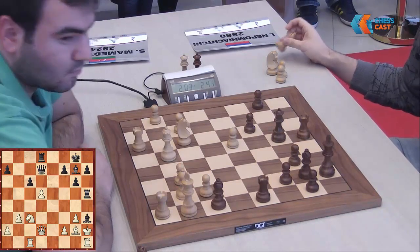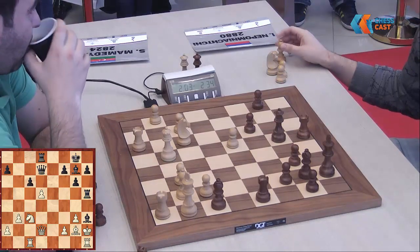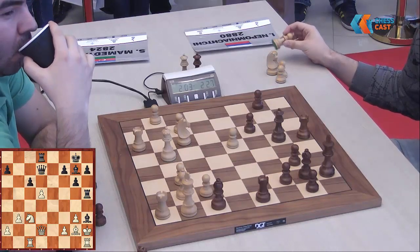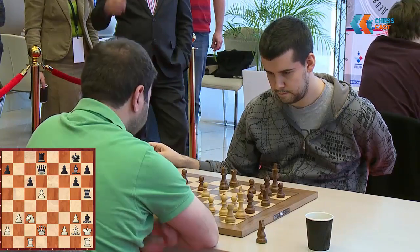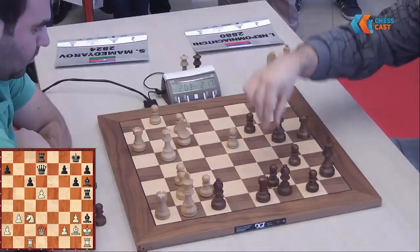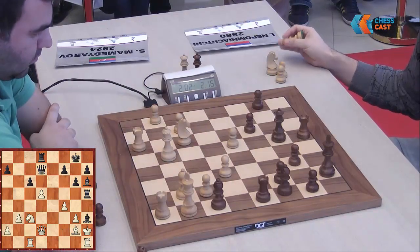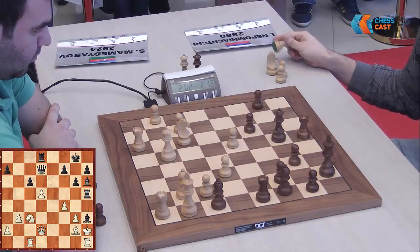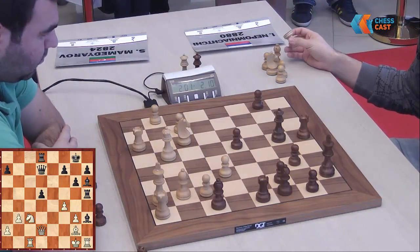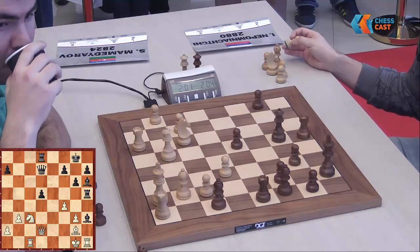We have seen some miracles in the previous rounds. He found rook h1 — White is not mated at least, because the problem was bishop g2 and queen h3, and now the h-file is controlled. Objectively it must be winning for Black, but very nice bishop h6, provoking f4, because otherwise White would lose the exchange. This should be very dangerous for White.